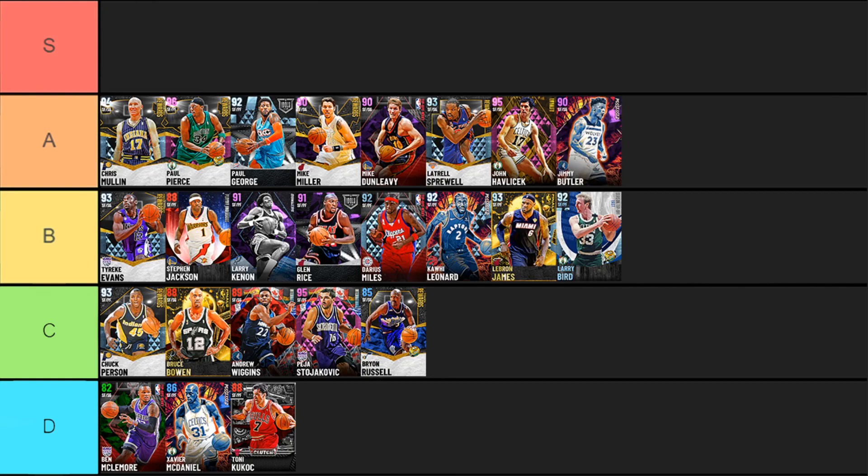Next up, amethyst Jimmy Butler — another card I'm a fan of but missing Quick First Step. Jimmy is just solid overall. Hall of Fame Green Machine is great, silver Clamps but sadly can't be upgraded. Missing a lot of playmaking badges, but solid at finishing and a capable shooter with Jump Shot 22. However, you have to upgrade a lot of his badges and he's still missing Catch and Shoot, Dead Eye, Corner Specialist, and Hands Hunter — pretty big badges for somebody running the two or three.